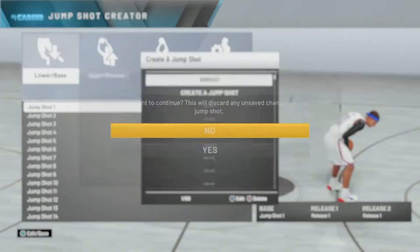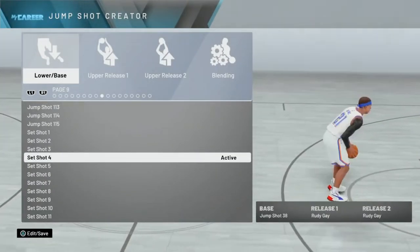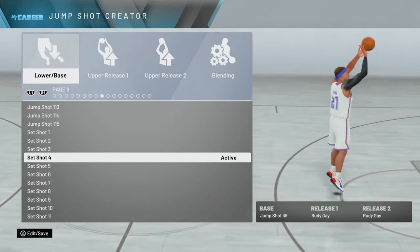Now look, as you can see it's called 38 Rudy. That's because the base is jump shot 38 and release one and release two is Rudy Gay. Base jump shot 38 is one of the best bases in the game.